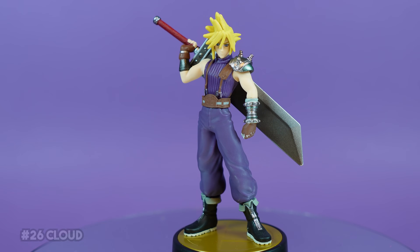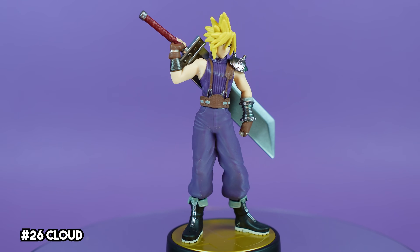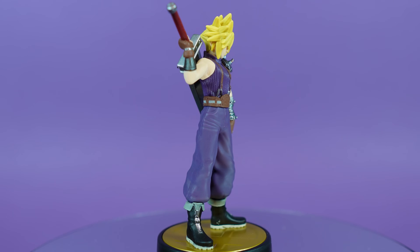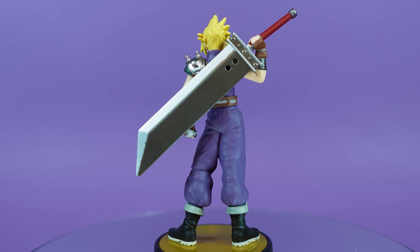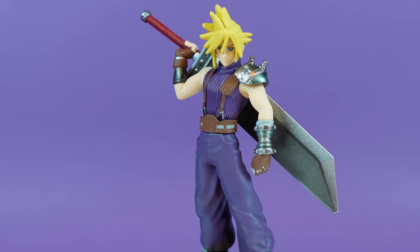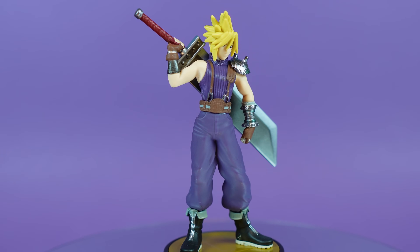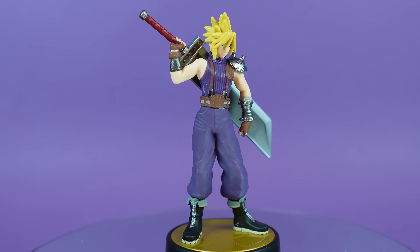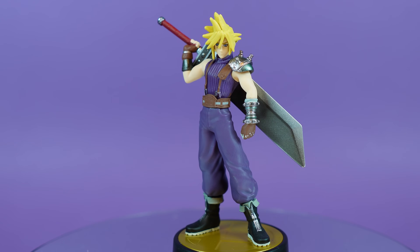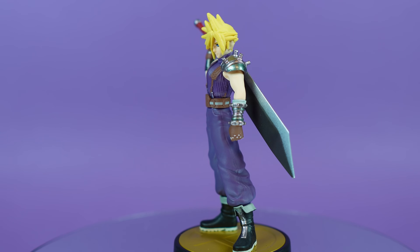Fittingly, up next we have Cloud Strife. I remember what a truly insane reveal he had as well. I know he's almost the mascot of the Final Fantasy series, but it still was such a shock when he was revealed. Cloud doesn't have the most involved clothing or amiibo, but they absolutely nailed all of the details both on him and his buster sword — he just looks perfect. I personally really like the screw detail on his pauldron, and the indigo color of his uniform really brings you back to the PS1 era. Add in the fact he's in that absolutely iconic pose, and this is one of the most clearly recognizable amiibo in this set.